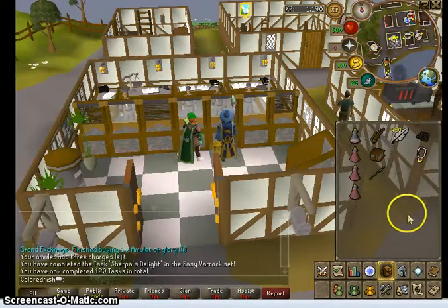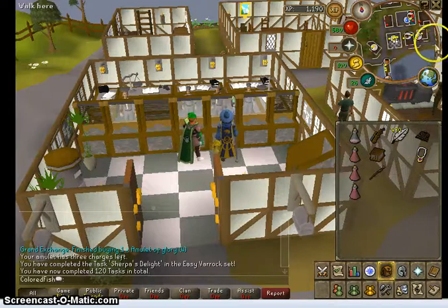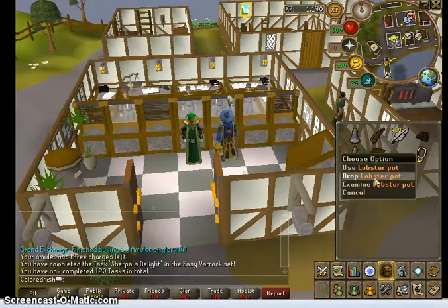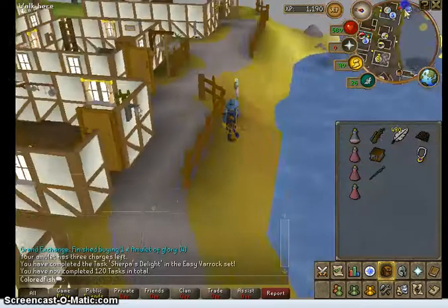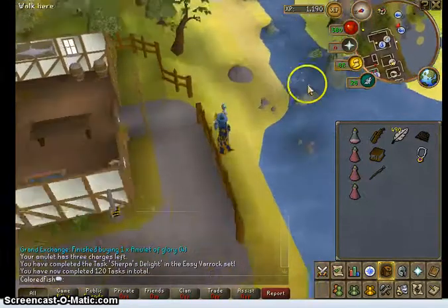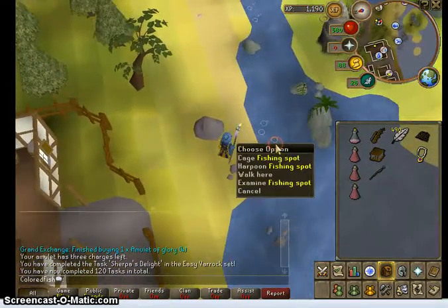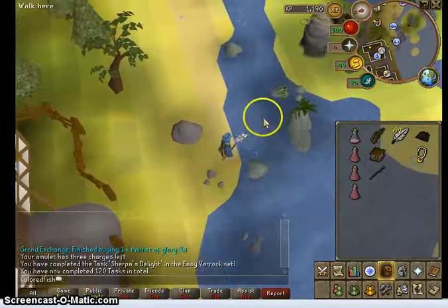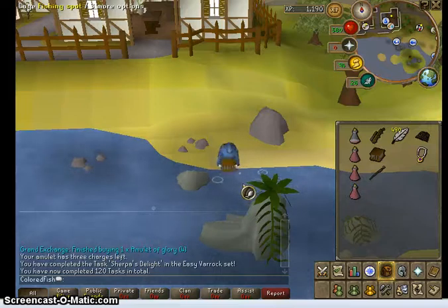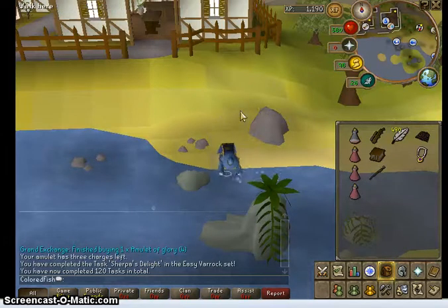Now we're in Catherby. Here in Catherby, there is a fishing spot over here - I'll take you there in a second. First, you're going to need your lobster pot. You're going to run over here from the bank - it's east - and find a fishing spot that says cage, like this one. It's not very quick and it's not extremely profitable, but it's more profitable than trout and salmon, and this is where you're going to actually see some sort of money coming in. You might not want to use this as food - you might want to just sell it, depending on your circumstances.